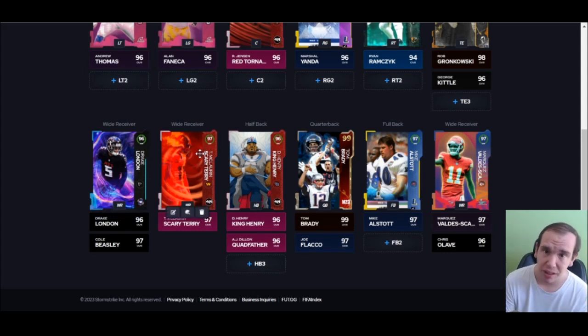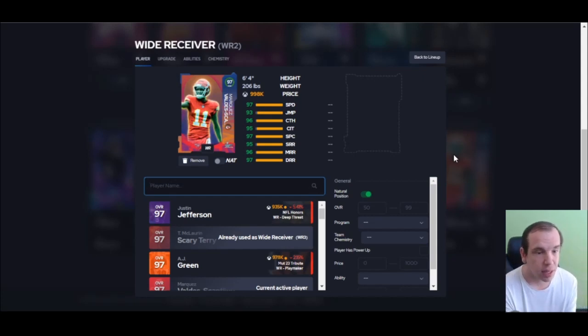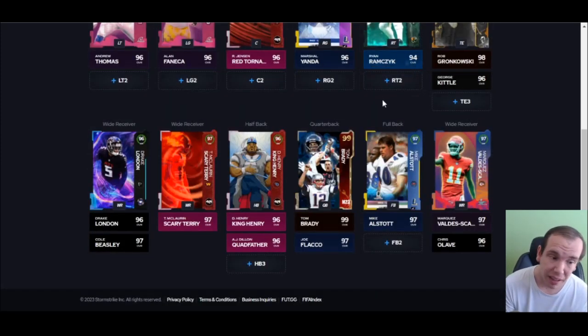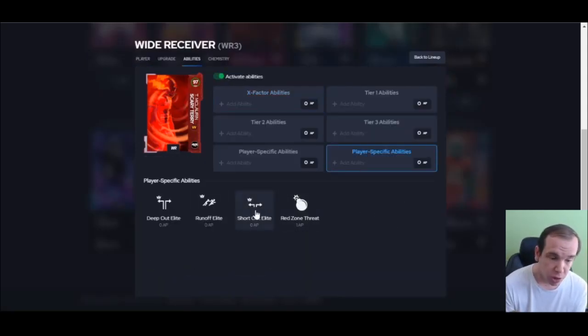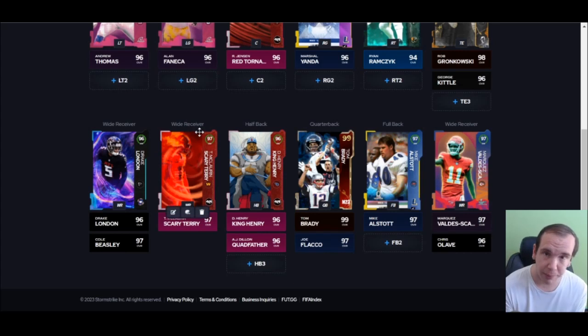Marquez — you can give him 98 speed with the Super Bowl strategy card when you collect all the pieces of the rings. He's six four so he can actually jump over people. He doesn't have the best abilities but he plays amazing. Short Route Elite for zero, that's all you need. If you want the best route runner with great ability setup — Short Route for zero, Short In for one — that's why I like D-Hop better. D-Hop has a better AP setup. He's great if you need that.